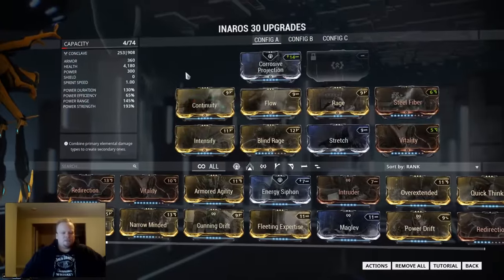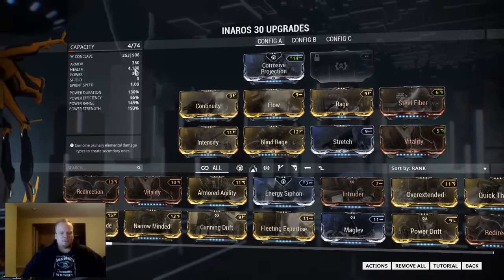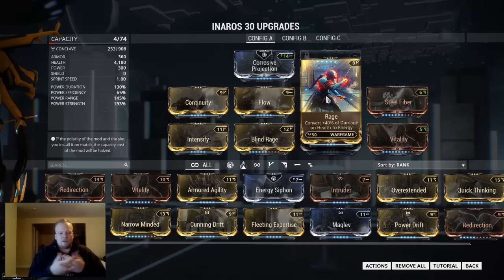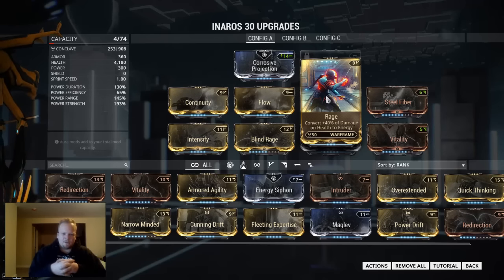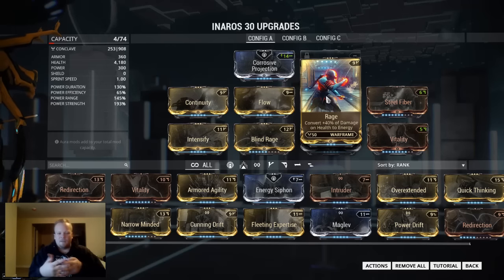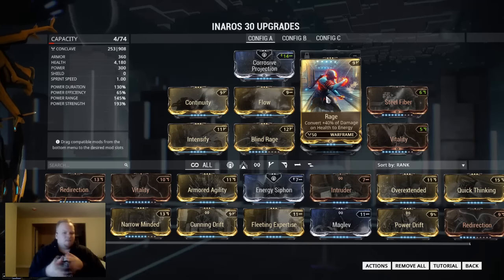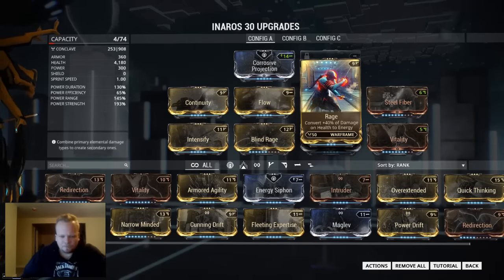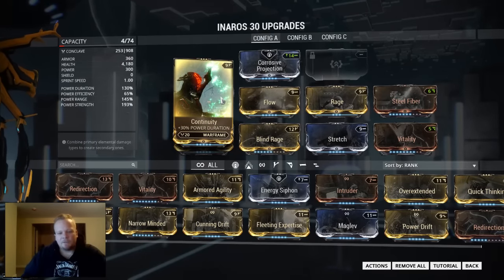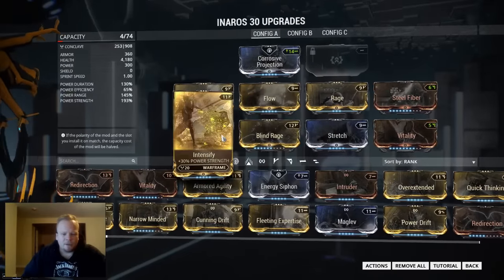I personally neglect power efficiency on him. The reason being he has no shields and a ridiculous health pool. Tossing a Rage mod on and then just taking a little bit of damage will pretty much guarantee that you always have the energy needed to cast abilities. The thing with Rage, however, is it's actually more effective against higher level enemies than lower, because it converts percent damage you take. With that in mind, you might want to change this up depending on the situation. I'm also going to put on a duration mod to increase the length of time for my sand trap as well as the blind. And in all honesty, I'm not sure how power strength is really going to affect the builds, so you might want to reconsider that.